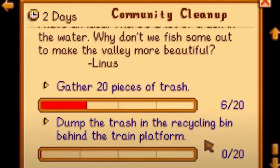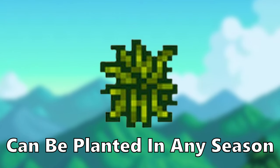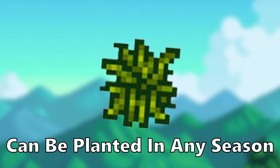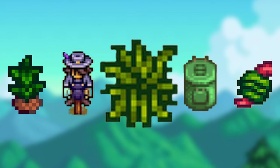Fiber seeds can be acquired from completing the special orders board request 'Community Cleanup.' After completing this quest, Linus will send you the recipe in the mail. They take 7 days to grow and produce 4–7 fiber per crop. They also don't require water and can grow in any season. Although they only sell for 1g, they are very useful because you can use them in a lot of crafting recipes.